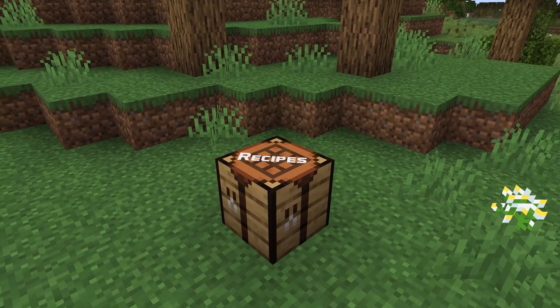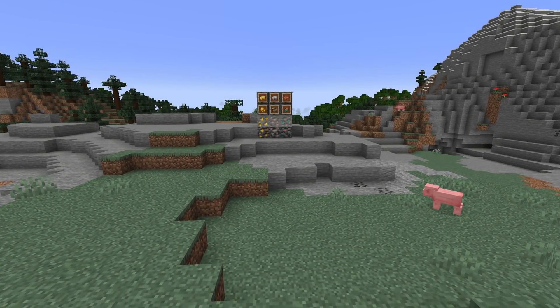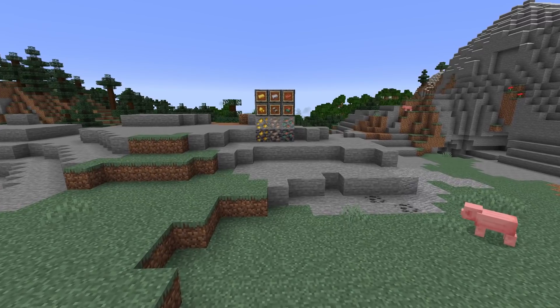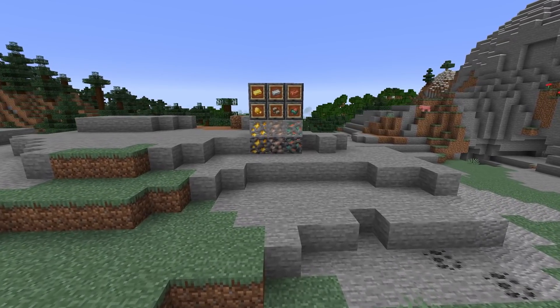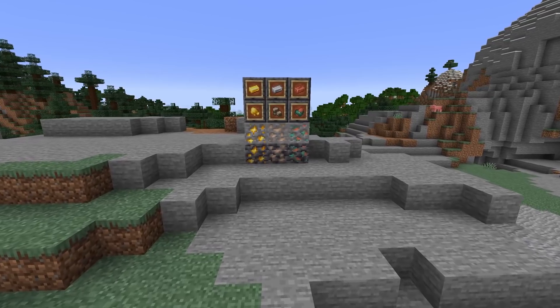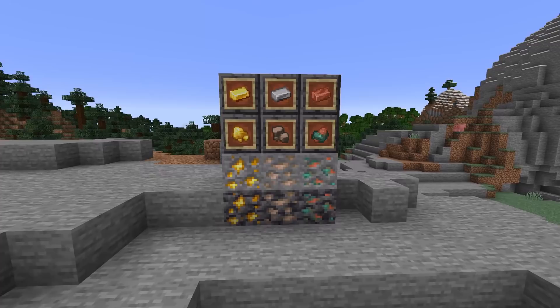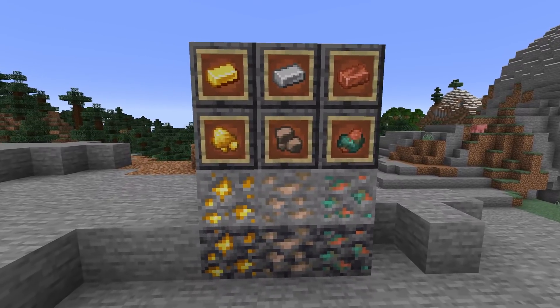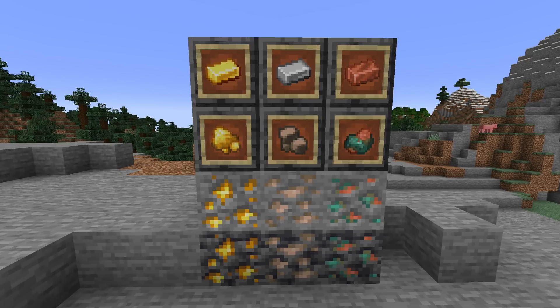For datapacks, a huge number of new recipes are available, mostly for smelting ores. Ore smelting has now been split — it used to be based off of ingredient tags, and it is now instead done per ingredient objects in grouped recipes. That means that where you had a single smelting recipe for smelting all iron ores before, you now have a smelting recipe for the normal iron ore, for raw iron, and for deepslate iron, all separate.